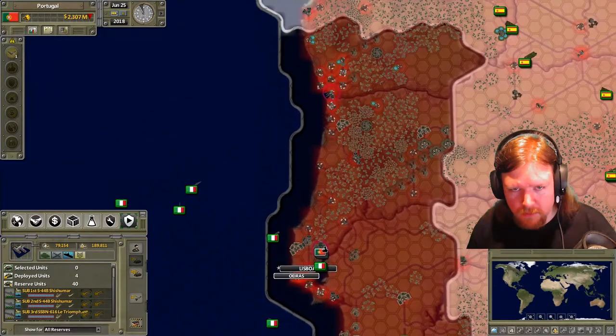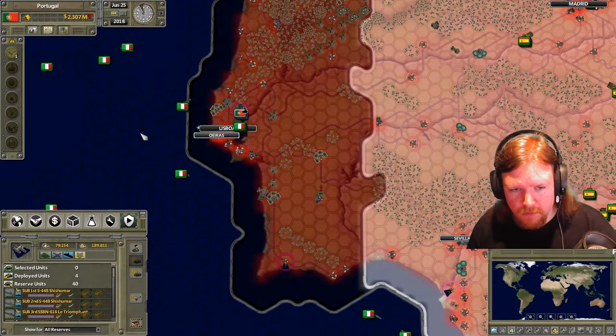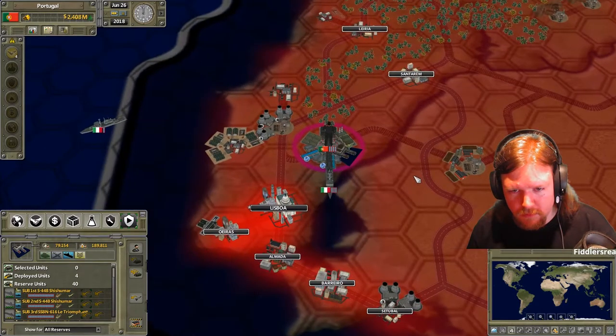As they're flying by an enemy target they'll hit it, but they're going to keep going. They're not going to stick around and hit the target.